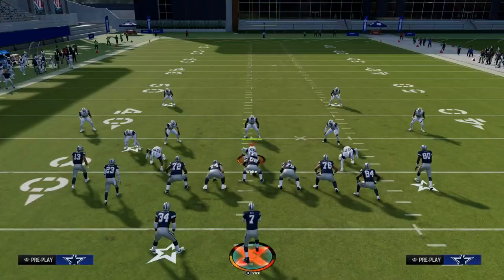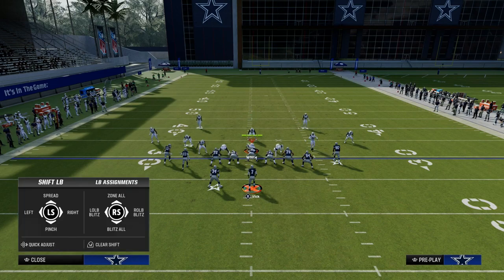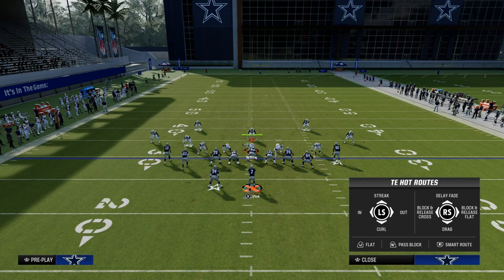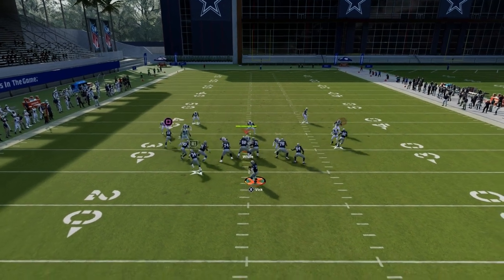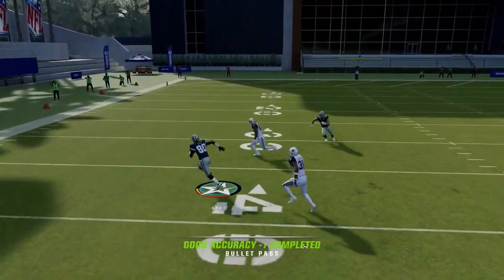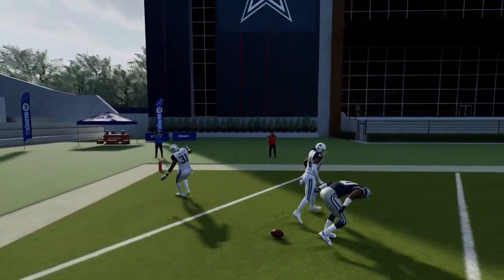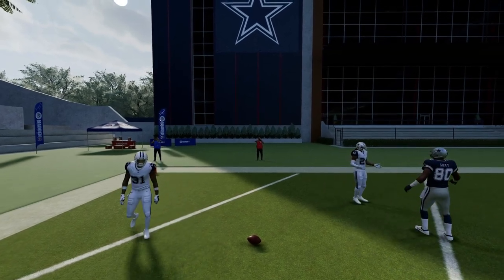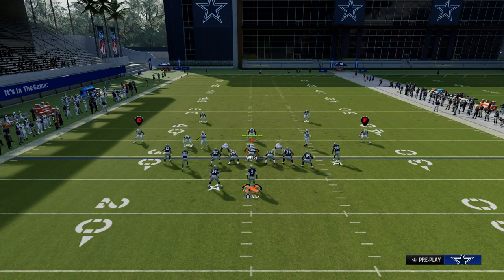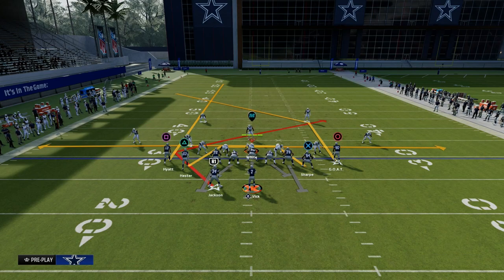Another really underrated thing about this play is what it can do against zone coverage. Let me also show you the post route — there are a couple of routes over the middle that beat man coverage well. If the user goes to guard the running back, you step up in the pocket and hit the post route for significant yardage. The Texas route and trail concept are also great against zone because they're paired with a drag and a streak.